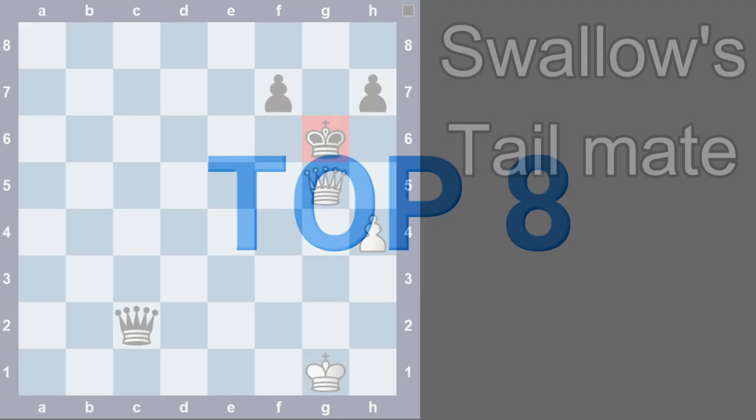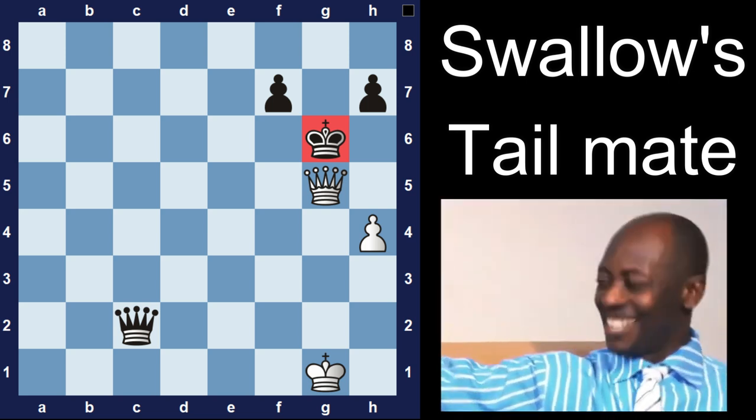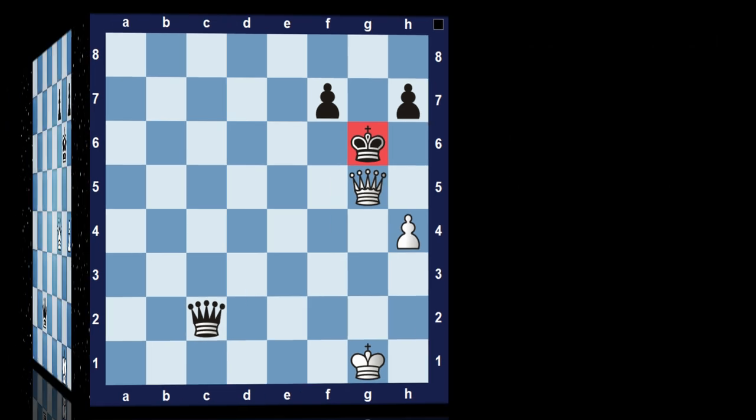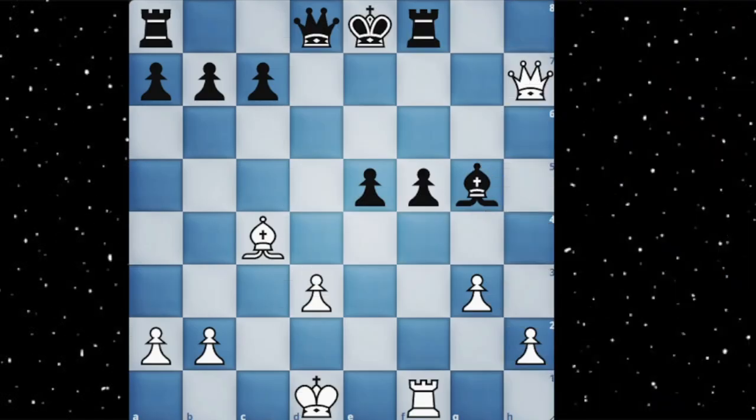Now number 8 is in the list just because of its name — that is the swallow's tail mate. Wow! In this checkmating pattern, the black king's escaping squares are taken by his own pawns, and now queen to g5 is a swallow's tail mate. To illustrate more with a better example: when you play queen to g6 check and if the king goes to e7, queen to e6 is actually a swallow's tail checkmate.